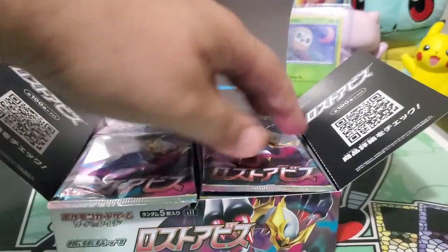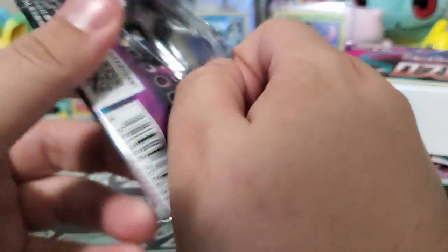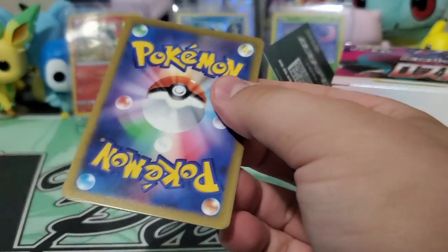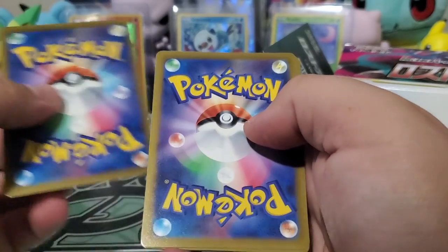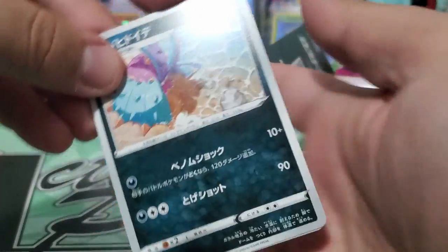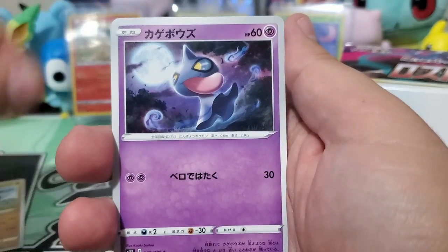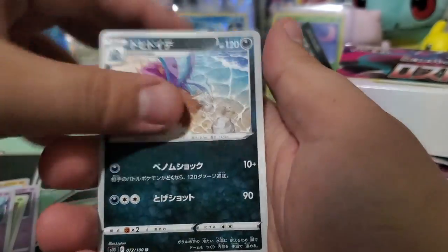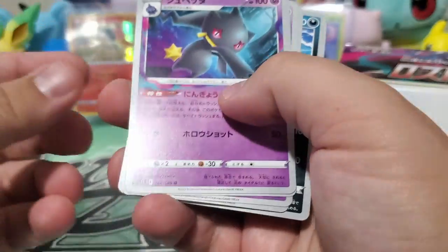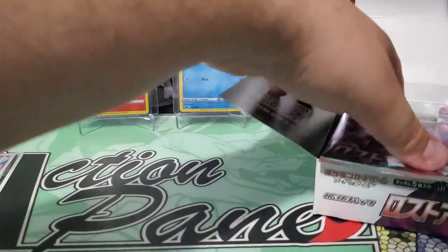Let's get into this — I believe this is just a standard set, so it should be five cards per pack. Is that the rare? That's uncommon. So this was at the back. We got the Donphan, we've got this thing, we've got a Banette — uncommon — and then all uncommons. Interesting.